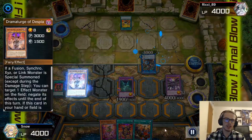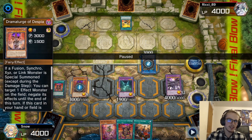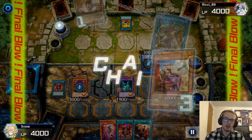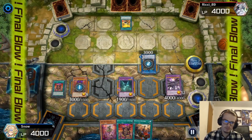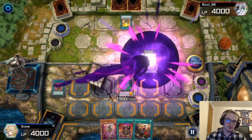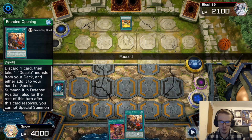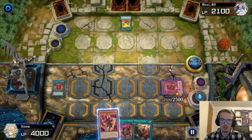The only time we are able to activate Dramaturge of Despia is right now. However, for some reason because of the way this is sequenced, my card goes first and then their card goes. So they're going to be able to banish our First Dark Lord before we get to negate their own effect. But it's not too big of a deal — this was when I was only playing one First Dark Lord, which means we only have the one. Had I had a second, I could have gone for Branded Opening here, gone into another Fairy type monster, and potentially proceeded from there.